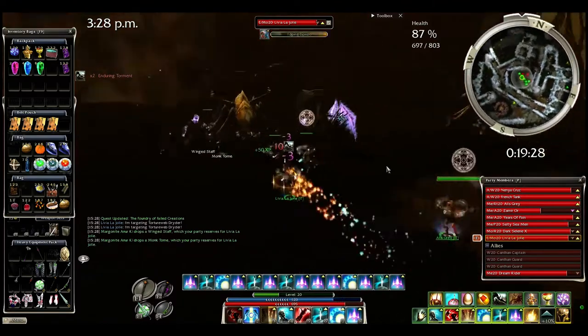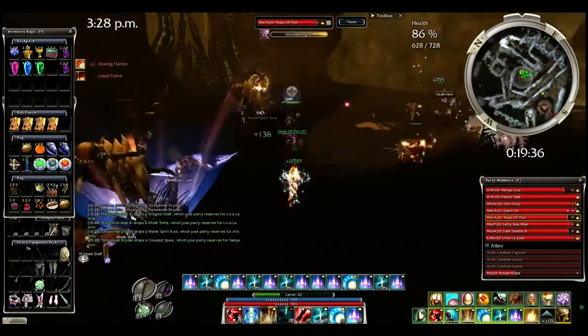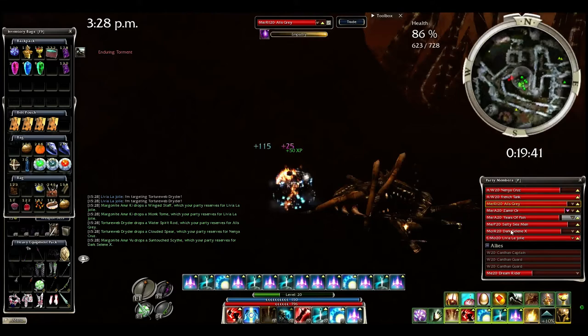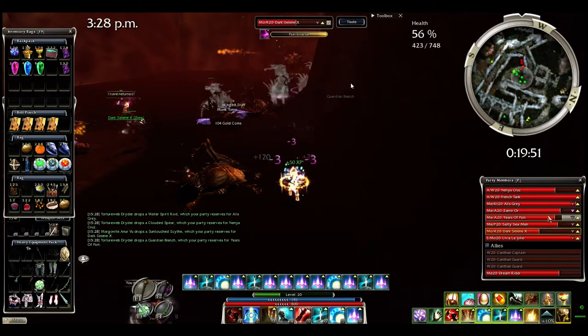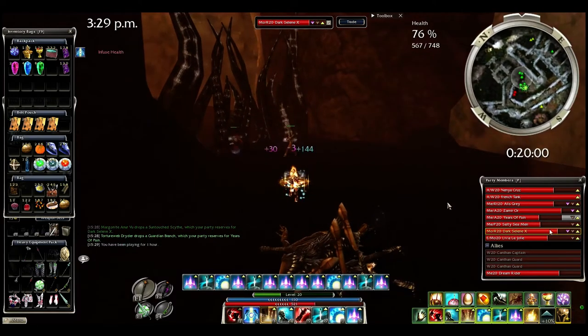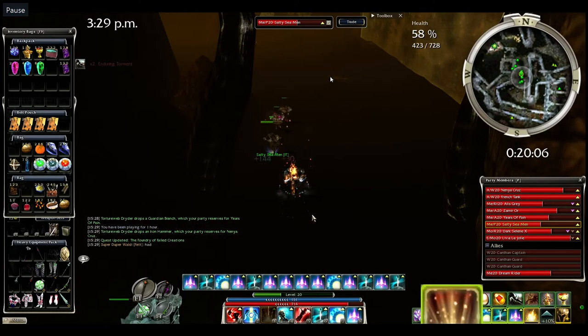Another thing you can do is cover all mesmers by using Spirit Bond on every mesmer one by one for the second ball. So the two tanks, the monk, and me will be naturally covered with Balthazar Spirit, and the four mesmers will be covered with Spirit Bond. With good mesmers, they will normally never get Mirrored — the mesmers really have to fail the spike seed for that to happen. Still, they don't mirror, so it's worthwhile. Now he definitely loses bond — I guess I was a bit brain-AFK.